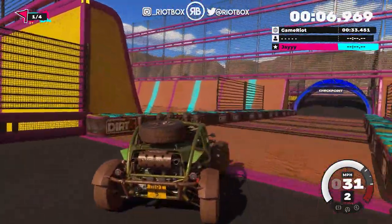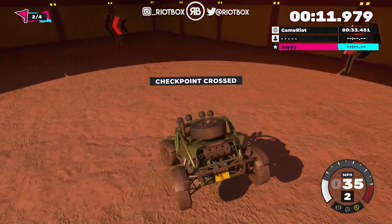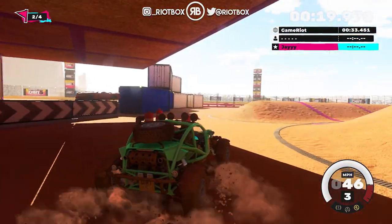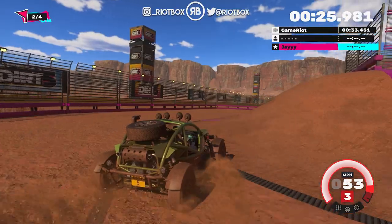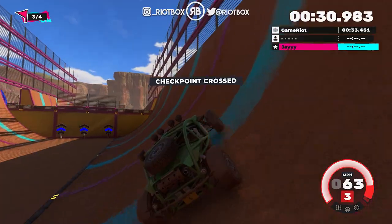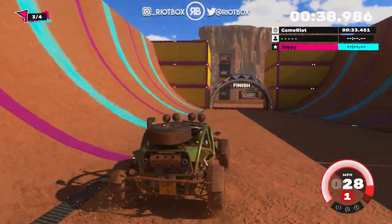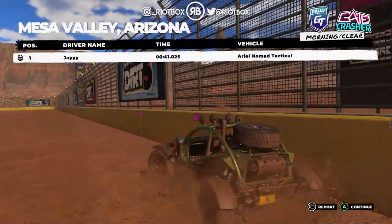We didn't get on very well with this car last time, but that was in a jump. Where do we go now? Up and over - whoa! Come on, bounce car bounce - that's the problem with the suspension. Aerial Nomad - very nice little car. That was another checkpoint challenge with the Aerial Nomad.